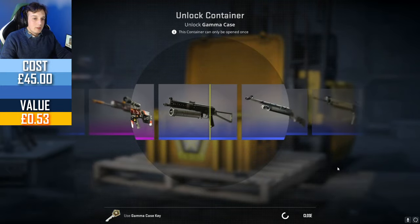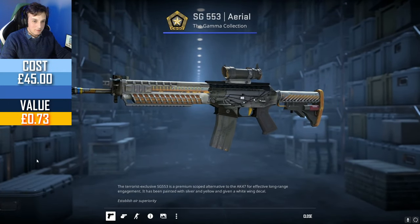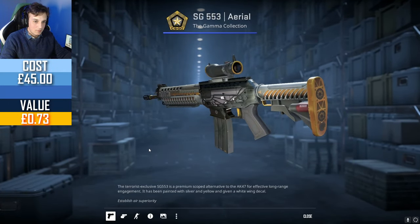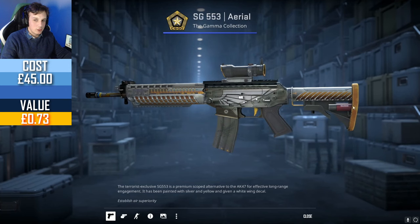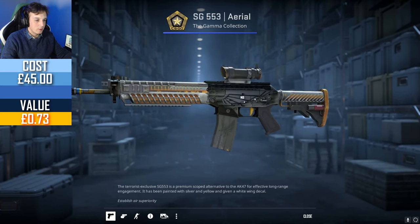Maybe it's time for a knife — oh, a tank passed by, it's right there, just off screen. Why does it look like there is a shotgun shell here? Bizarre. SG553 Aerial, field tested. Oof.